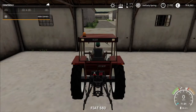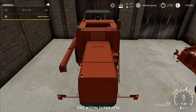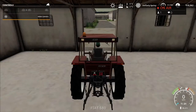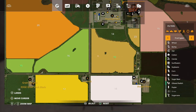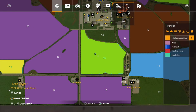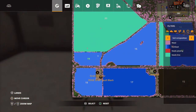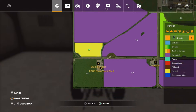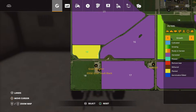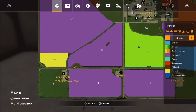Hello and welcome to the next episode of Farming Simulator 19, Seasons on console, on PS4. Let's check on everything - this field is fertilized, two stages of fertilization. Missed a bit with the lime. This field is not ready for the next fertilization yet.